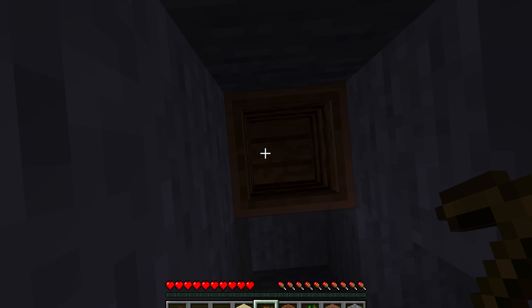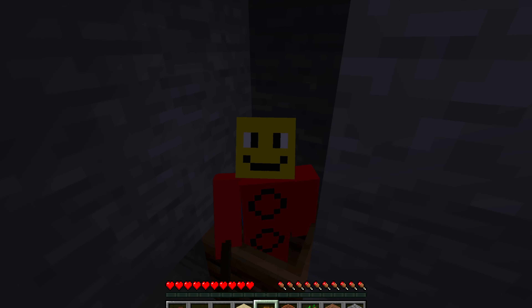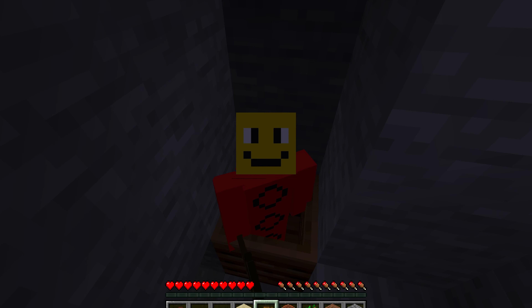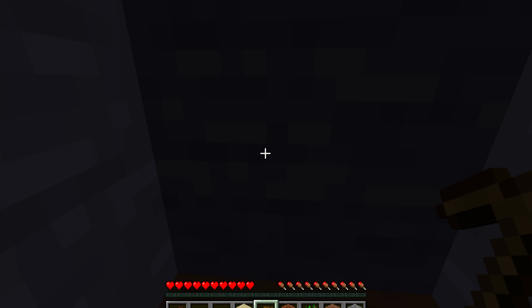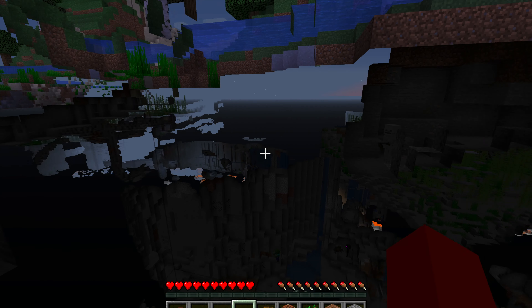To do this, place a composter, then you get inside of the composter. And you can see that you're inside of it. Then you go put some sand on top of your head — it could also be gravel — just like this. Take a little bit of damage, and then you can see x-ray.